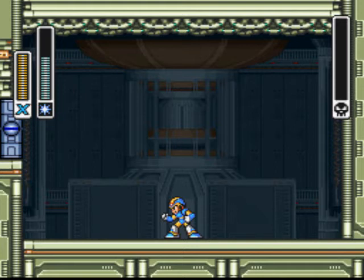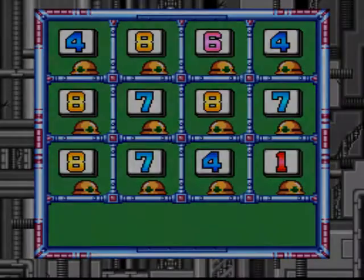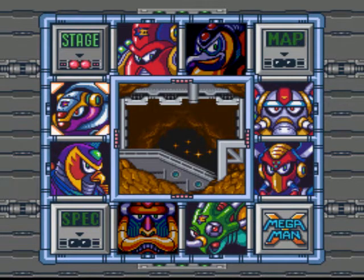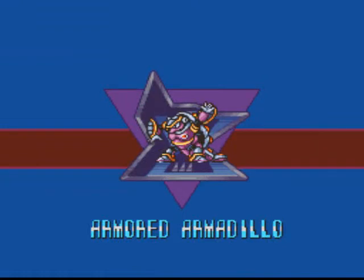Two down, six to go. My math is slow — I'm sorry, I was never good at math. Off to the next level, which is going to be Armored Armadillo, because Spark Mandrill's weapon is good against him. After Armored Armadillo we're going to call it an LP part. This stage will probably run us to about 25-26 minutes and we're already at the 20-minute mark.